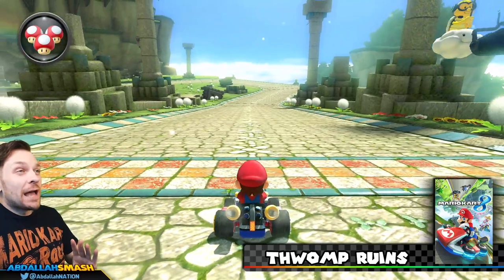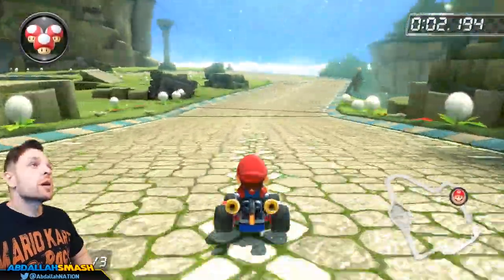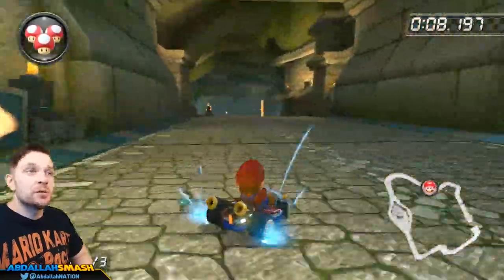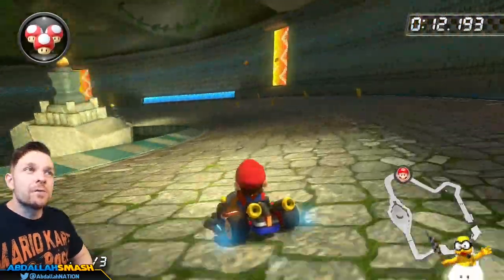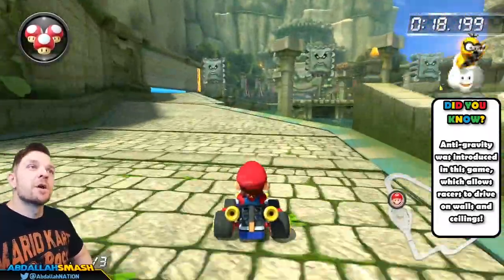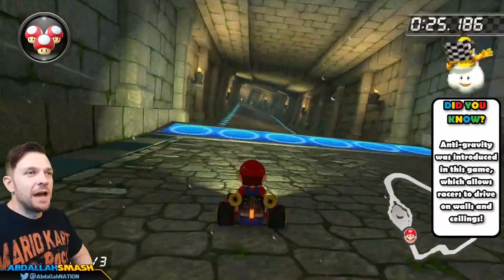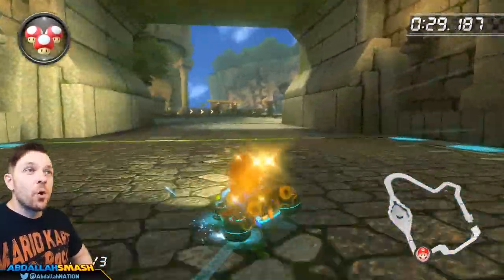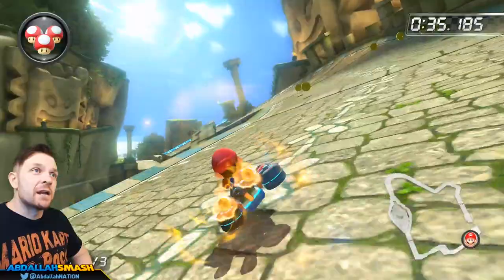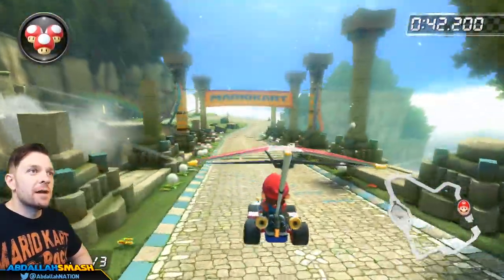Here's Thwomp Ruins — a level that actually changes the more you play it. On lap 3, a glider portion comes on board. There's a huge shortcut to the left through the grass with a ramp back onto the track. Going anti-gravity on the right side gives you additional boost panels. Collect as many coins as possible — you can get a maximum of 10 to unlock your maximum speed stat. There's an off-road shortcut with a final glider section at the end.